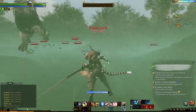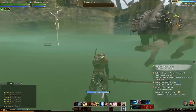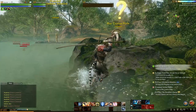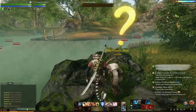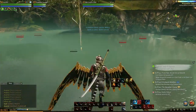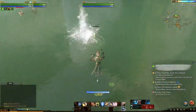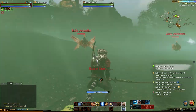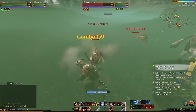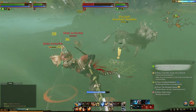This is a tab-target style MMO, which means you tab and lock on to individual targets. Unless you have an ability specifically meant to hit in an area of effect, you're going to hit one target at a time. I just got a couple of quests to pick up, and the glider system — we're going to talk about gliders too. There's a treasure chest at the bottom, and a couple of sticky archer fish attacking my pet.